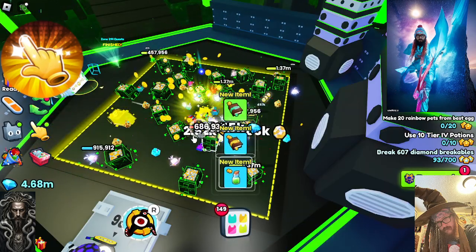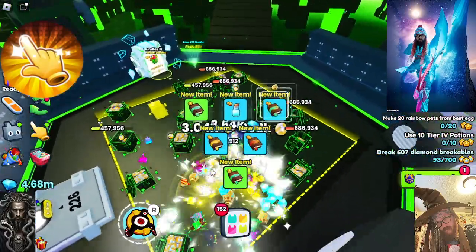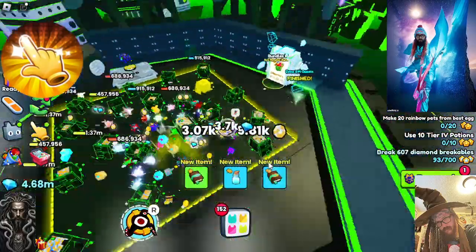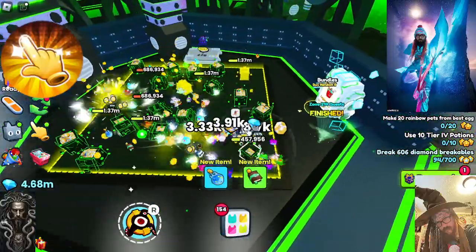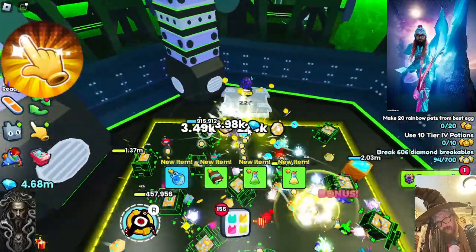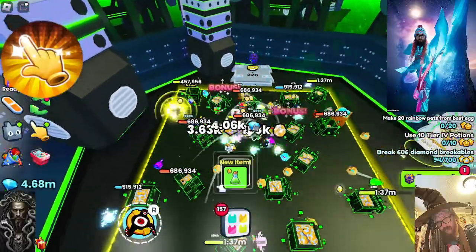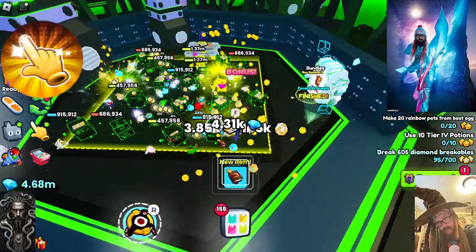Nightmare Fuel sells for about 500,000 in the game, so I think it's worth it for that respect. It really does help. If you're into selling stuff, I would say get it. Also buy the Nightmare Ultimate ability, which is like 60 million gems — which isn't too much. You can buy huge for that amount of money.